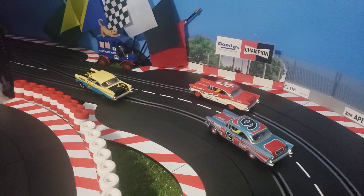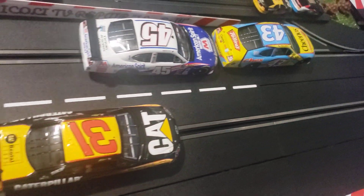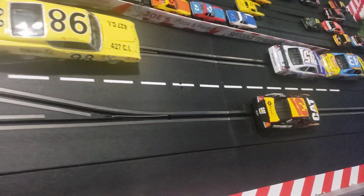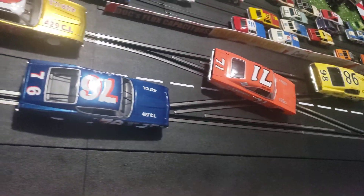The black flag is in Chip Warren's hand as he gets ready to display it to Donnie Allison. Cale just tucked in there — when will Yarborough make his move? They flash across the stripe and it's a white flag for Donnie Allison. They're back in turn one, last lap. Donnie Allison is 20 car lengths back of brother Bobby.